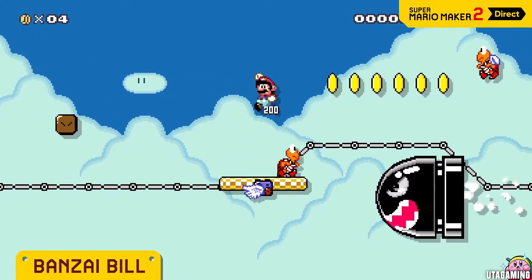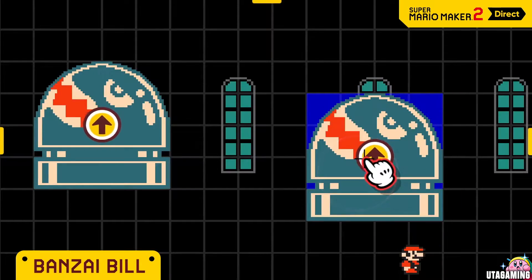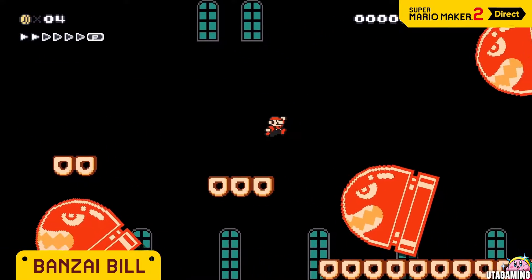Bonsai Bill looks like it's coming for Mario — because it is! You can select from the four cardinal directions. The red ones have a homing function. Watch out!